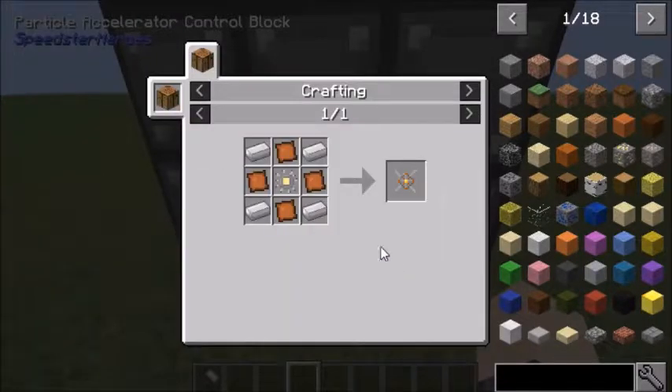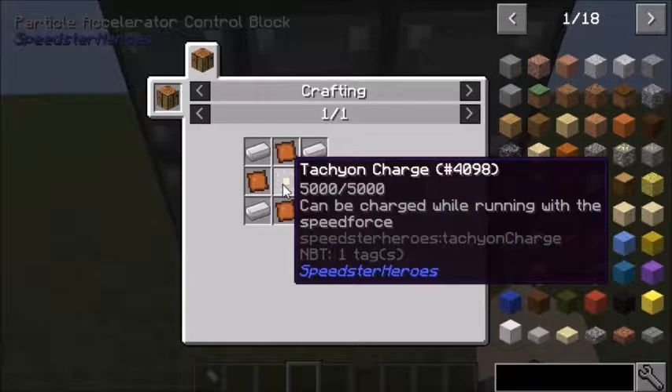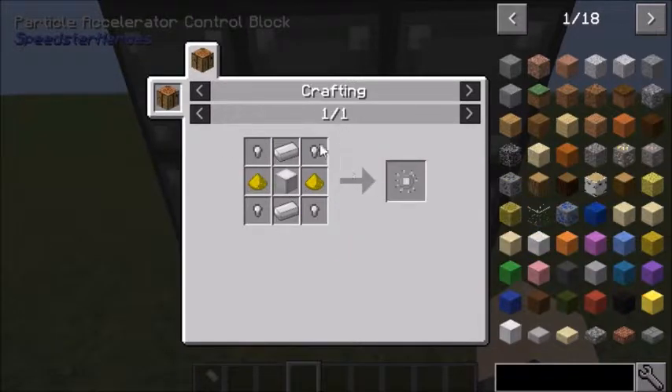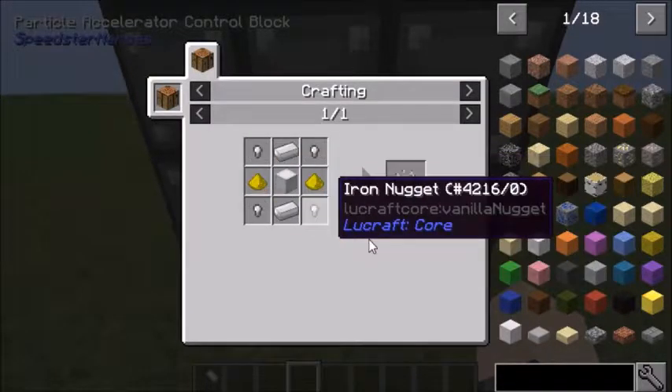I have these for a reason — you have to get this tachyon prototype. To make that, you've got to get bronze and iron, and then a tachyon charge — that's a full charge, you've just got to do that by running. The crafting recipe is 4 iron nuggets, 2 iron ingots, a palladium block, and 2 glowstone. It's kind of expensive.